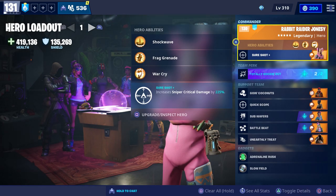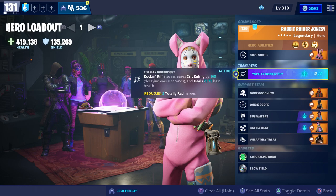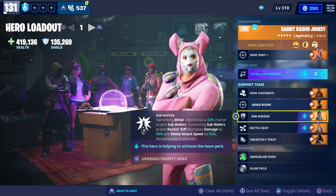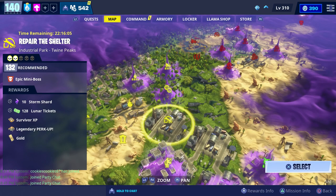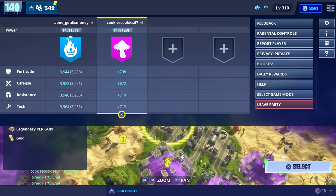The loadout we're going to use while we test it is Rabbit Raider Jonesy as our commander with the Totally Rocking Out team perk. For our support team we have Crossbones Barret, Red Lion Ramirez, Main Stage Queen, Breakbeat Wildcat, and Swamp Knight. The mission we're going to do is just power level 132 Repair the Shelter, and Cookie is going to be helping us out.